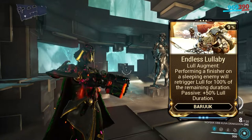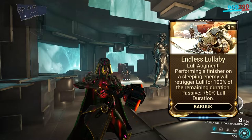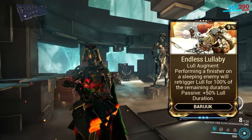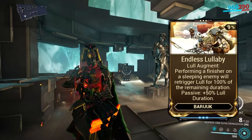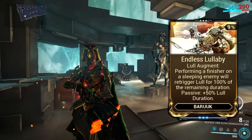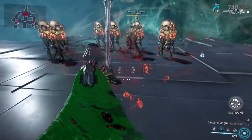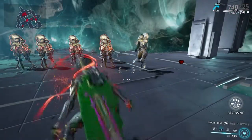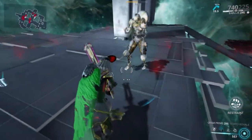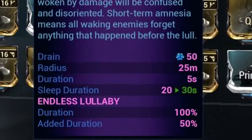There's an augment called Endless Lullaby which recasts Lull for the remaining duration if you perform a finisher. Testing shows it actually recasts for the full Lull duration. However, if you can't kill with one finisher, the enemy won't be affected by Lull for the remainder of the duration — so it will attack you until the timer expires. Additionally, the +50% duration from this augment only applies to the sleep duration, not the lingering effect. So overall, it's a useless augment.